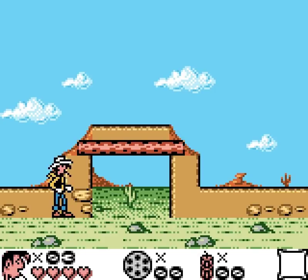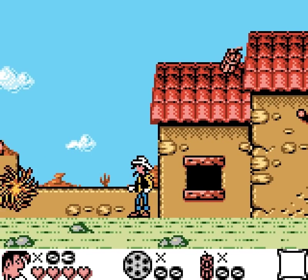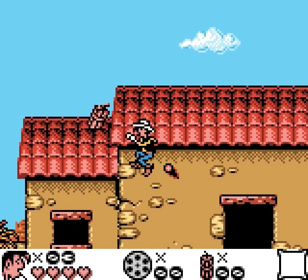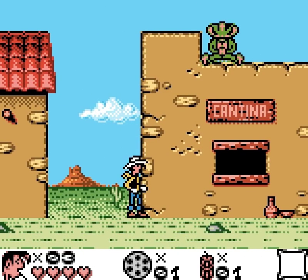Without further ado, let's deal with our first obstacle — this tumbleweed! Jumped over it! Here's something we can hold on to, swing off, and jump to get a little more height and grab that dynamite. We're going to be using dynamite a little bit in this level, but a lot more in other levels.